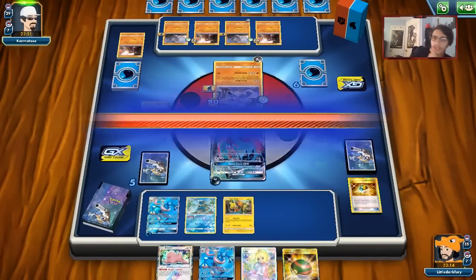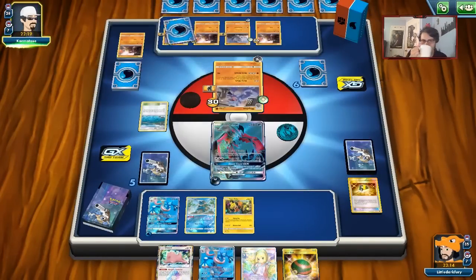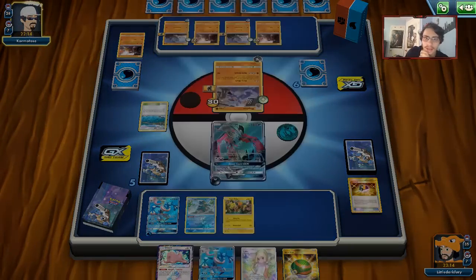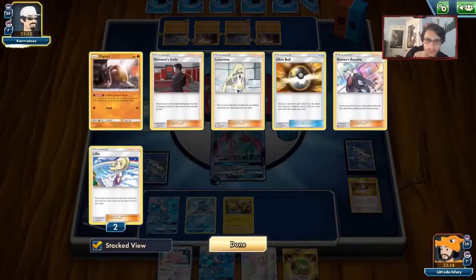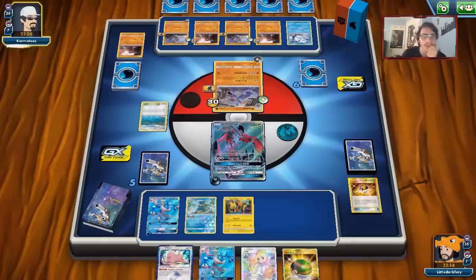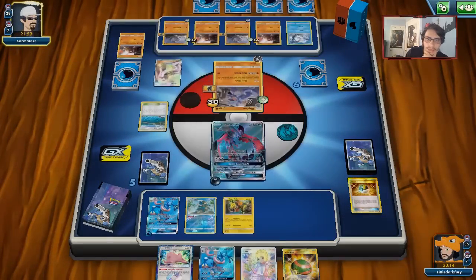Let's see what my opponent can do. They're bringing in the Rhydon. They can't do Giovanni's Exile on much though — that's why I want Flying Flip, because it prevents them from using Giovanni's Exile, especially on their Diglett. It looks like they'll have to use it on their own Vulpix. They can't get rid of the Diglett so they won't mill as many cards. I really want to get a Flying Flip off.